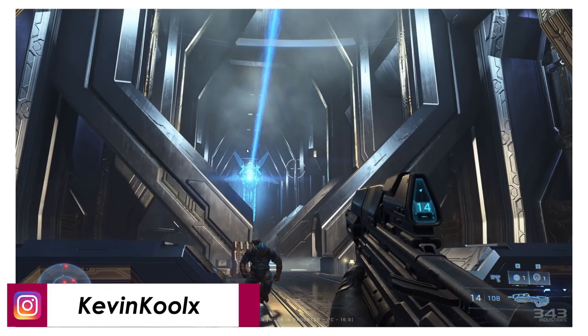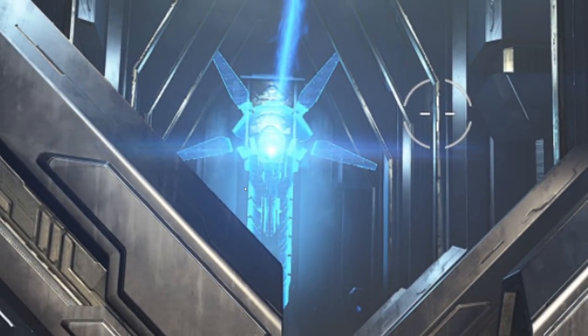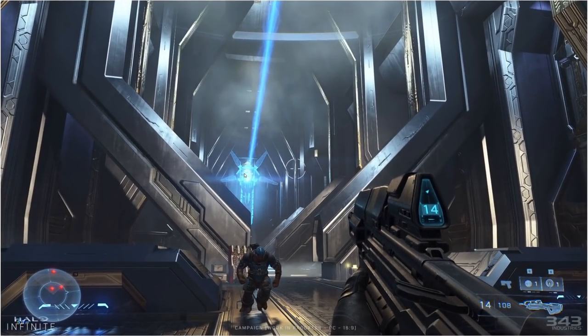Another really cool thing to check out is this classic guardian design. If you remember from the map Epitaph from Halo 3, this is like a direct copy from that into this game, which is very interesting — maybe the guardians we've seen in Halo 5 are much more modern. It's a very interesting design choice, because in Halo 3, there was actually supposed to be a guardian battle using this model, but that ended up being cut content.